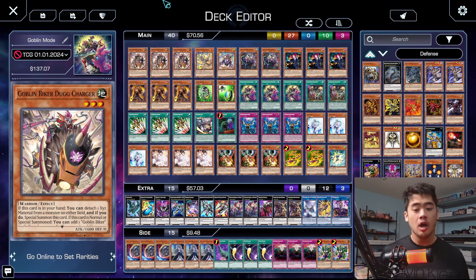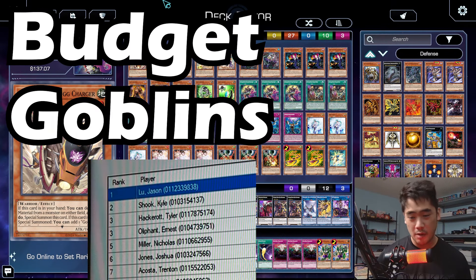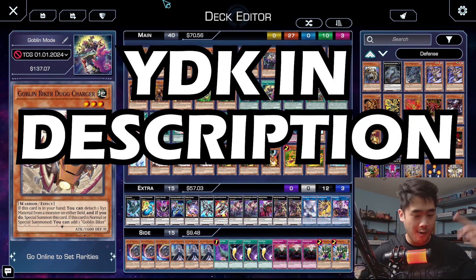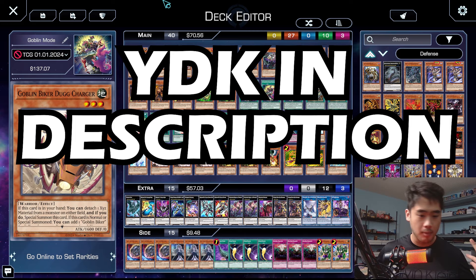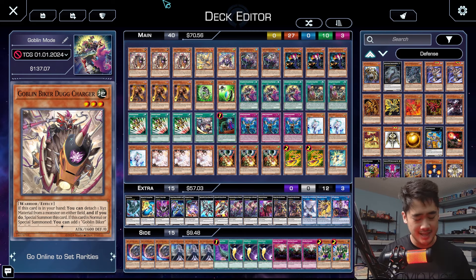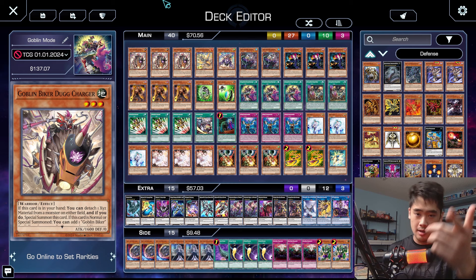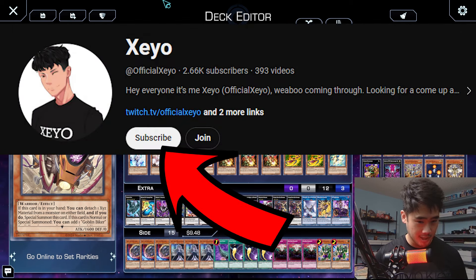What's up guys, it's Zary here. We won here with Budget Goblins. We won four-round locals, we took it home, and of course we have the deck list and the YDK down in the description — I always got that for you guys to just pick up, export it, and then import it to start using the deck. I actually recorded this time, so always like and subscribe if you like what you're watching.